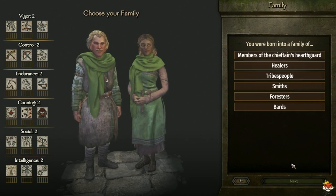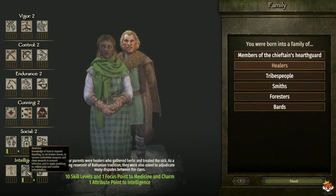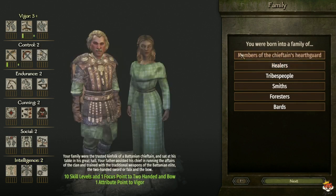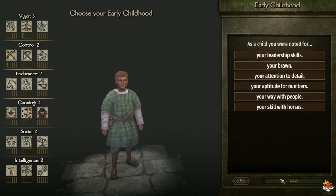Once you're done with appearance, that brings you into your skills and proficiencies. During the background/family selection, you want to pick which direction you want your character to specialize. If you want them to be more of a healer, pick things that give you Medicine and Intelligence. If you want a combat character, pick things that give Vigor, Two-Handed, or Control skills.